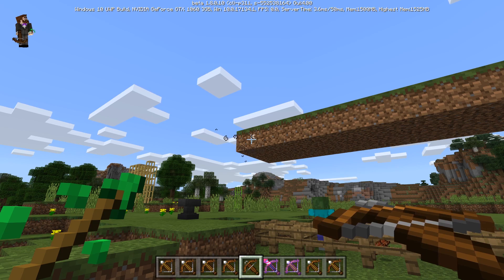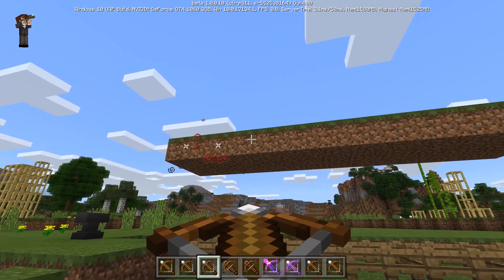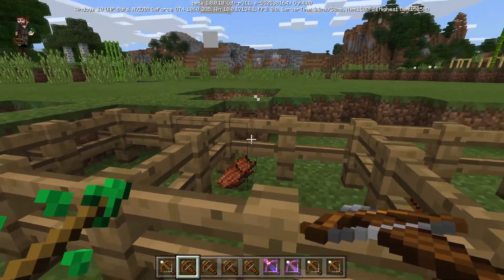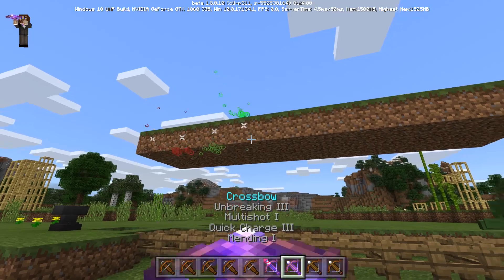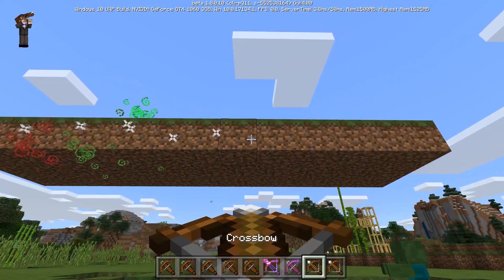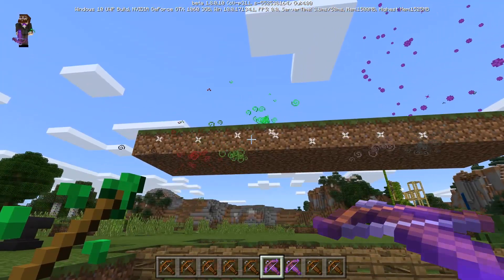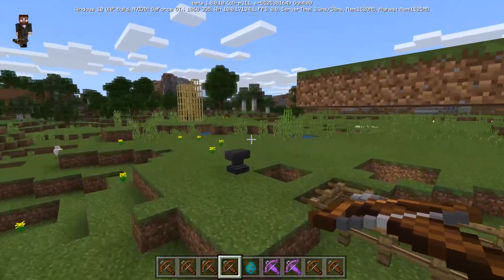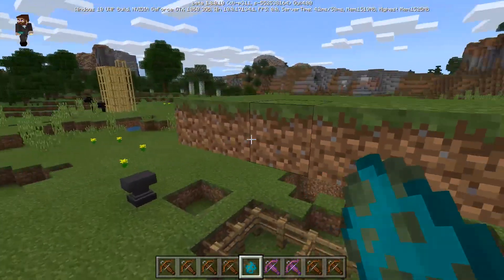Firing each one you can tell by the particle effects: one gives off brown or black particles, another gives red, another gives green. One was supposed to be an invisibility arrow — the only one I paid attention to when loading. You can have them all charged up and see different things coming out even though I'm holding a different colored arrow in my hand. This could be really strategic with PvP if you line up multiple crossbows.